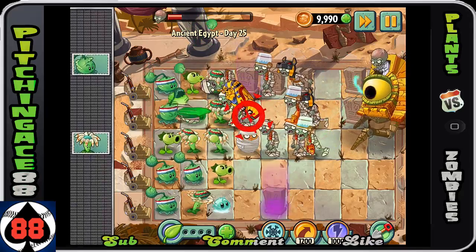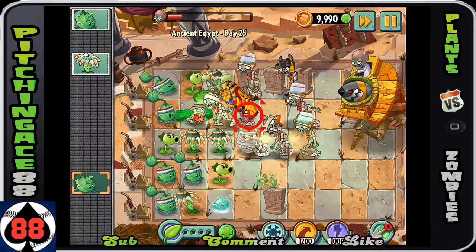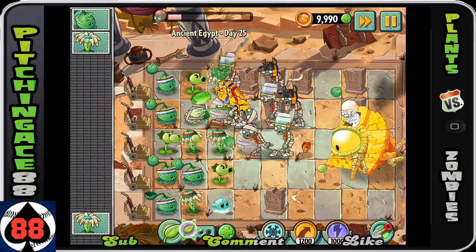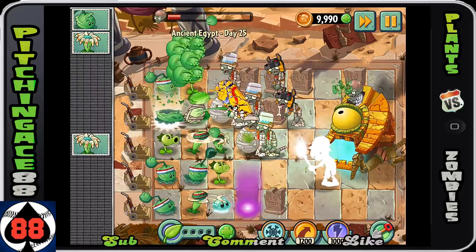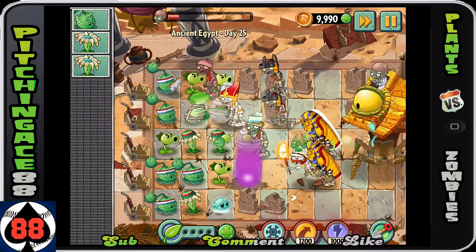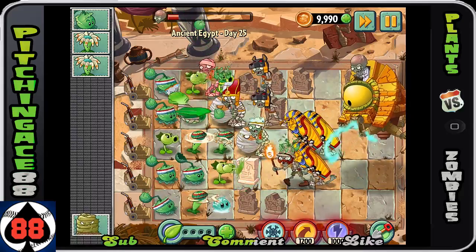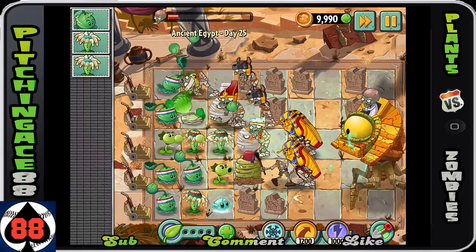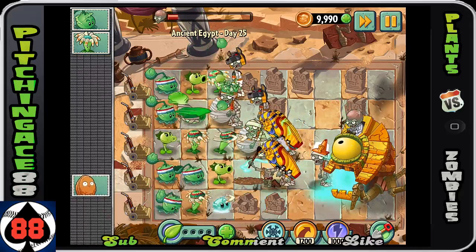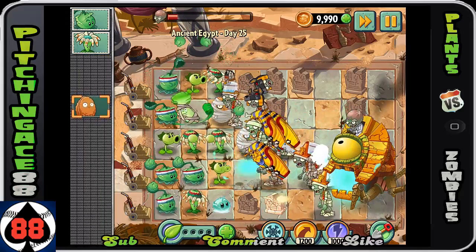Go for the jugular, take out Mr. Zombot. I'm just planting stuff down because I want that plant food - I want to be able to take out the Zomboss. Using that on the Cabbage Catapult just to do damage to every row, because we didn't have a Bonk Choy available and we really need to get rid of the Anubis.